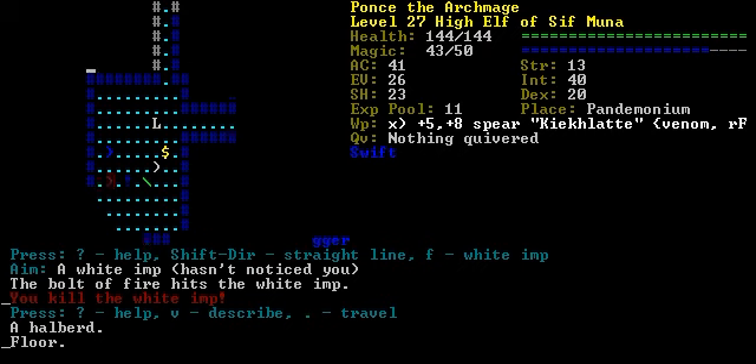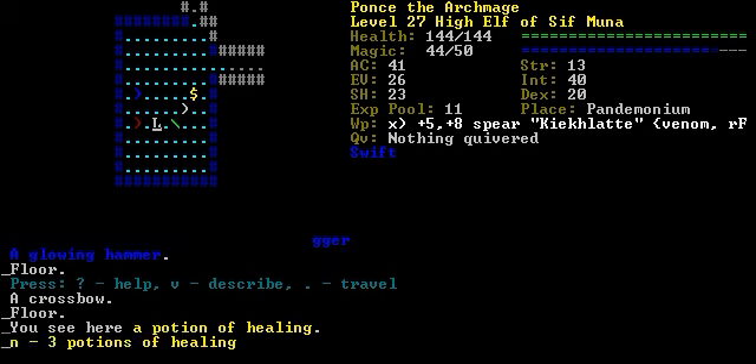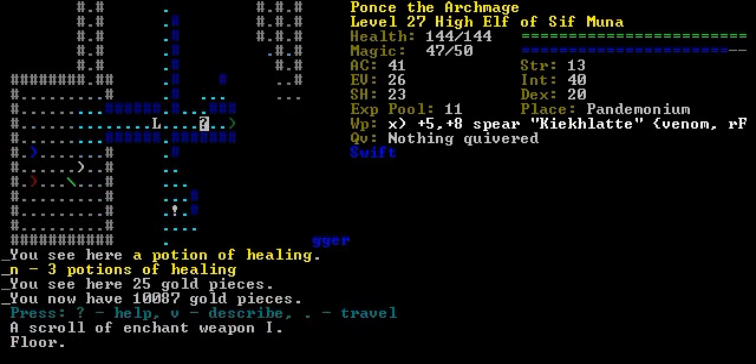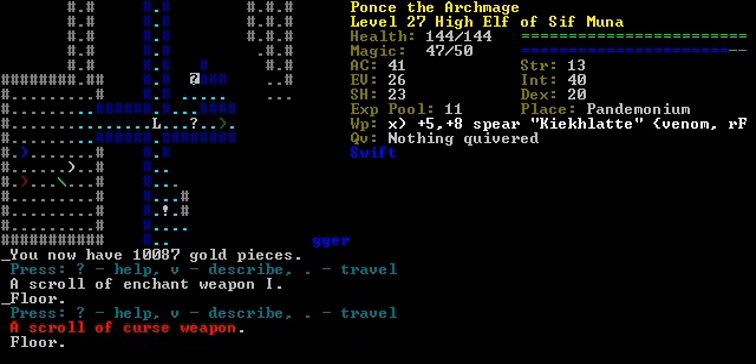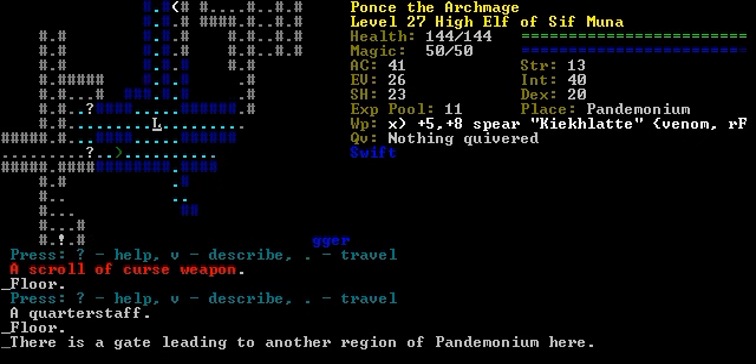What's that? Helm bird. Hammer. Potion of Healing — take that. And gold. So channel 1. Scroll of Curse Weapon. Quarterstaff.